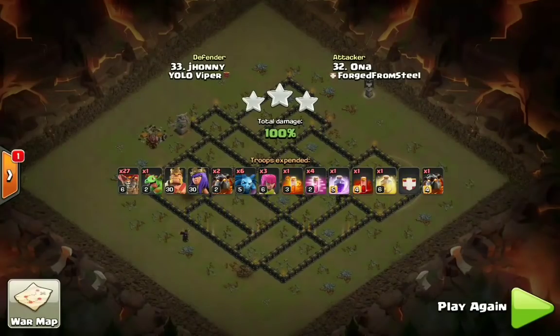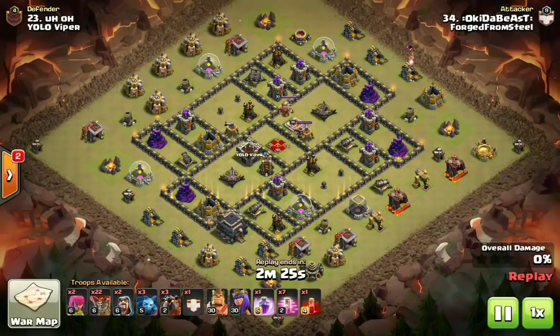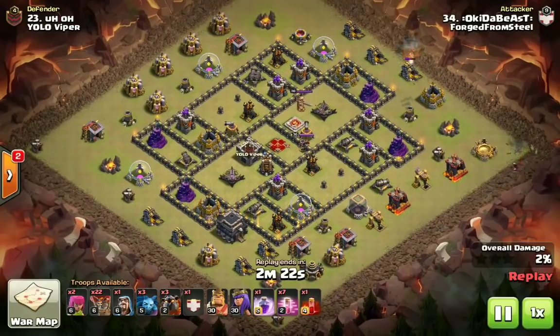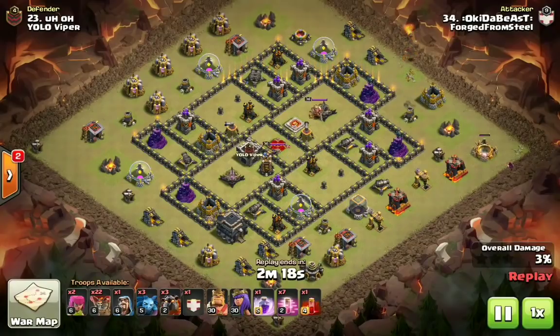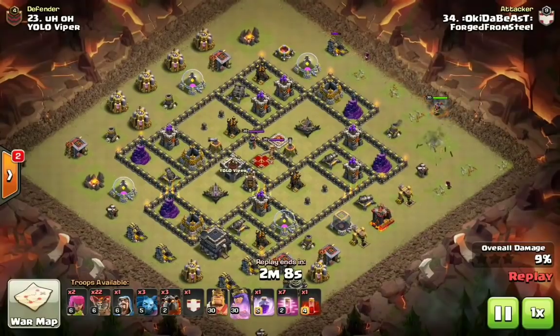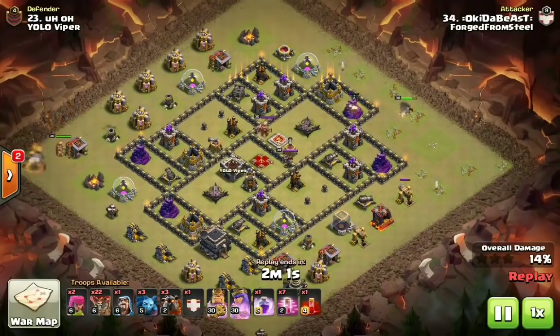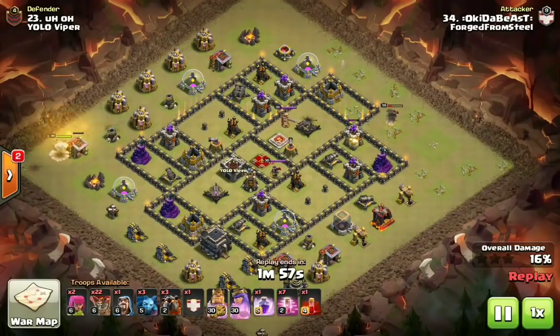Now let's check out another version of Sui Hero Lalo on a cleanup attack. Next up we have Jacob hitting on Oki to Beast using Sui Hero Lalo on a cleanup attack. Notice the spell comp — he's bringing four Hounds, 22 loons, only a few minions, but you don't need as many minions for cleanup because you'll have so much cleanup when those Hounds pop. He determined that with his Queen alone — not using the King to tank — he can take out two Wizard Towers and one Archer Tower. All these attack strategies are always coupled with base identification.